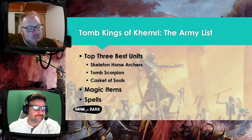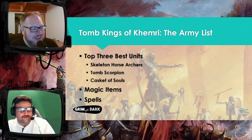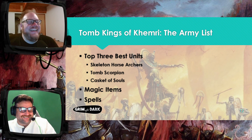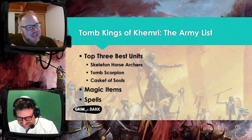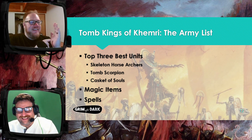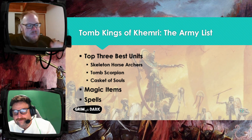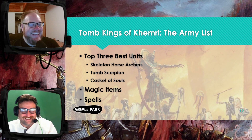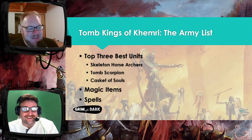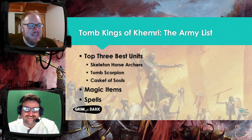We're going to talk about three of the best units for Tomb Kings of Khemri. First up, I've got Skeleton Horse Archers. I think these guys are insane — definitely not the models, but let's talk about the rules. The models are kind of insane in that they look like if you were to roll some Play-Doh between your hands and take your fingernail and draw the lines where the bones separate — that's basically the sculpt. I'm taking them; there's a lot of horse archers being built at the McDevitt household.